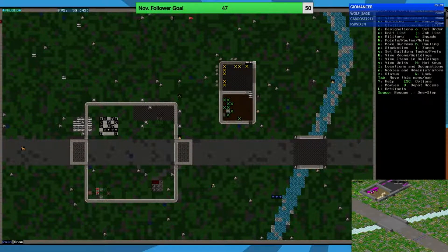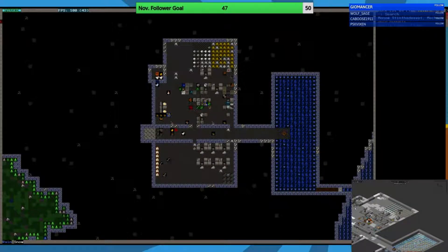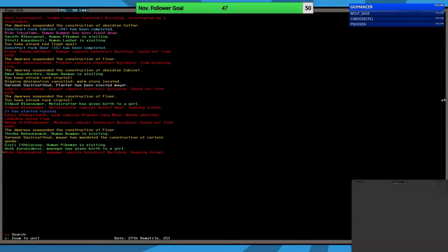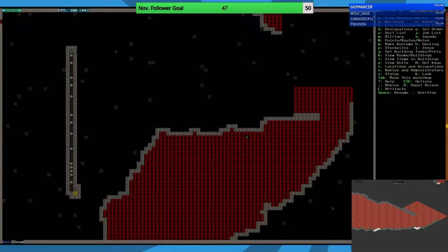We got quite a bit done last night. We got this section here cleaned out a little bit more, we actually put in a smelter and some stuff, which we don't need anymore because now we found magma, which was nice. Right now we're trying to get to adamantine and seeing how well we can actually get that done. Hopefully we can get some adamantine industry going.